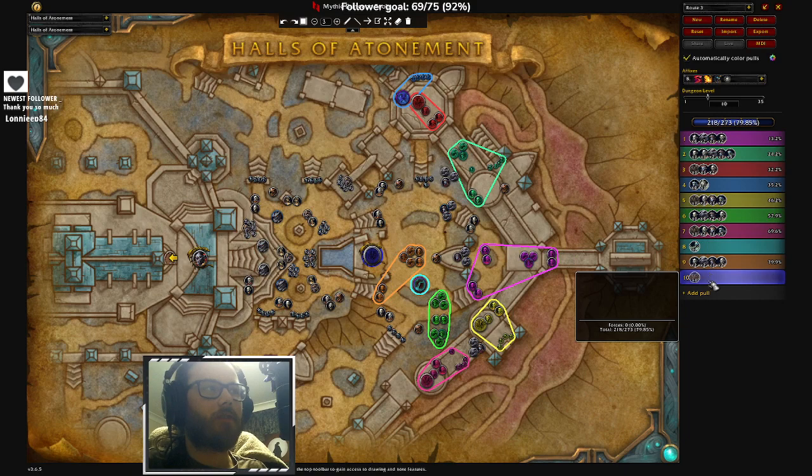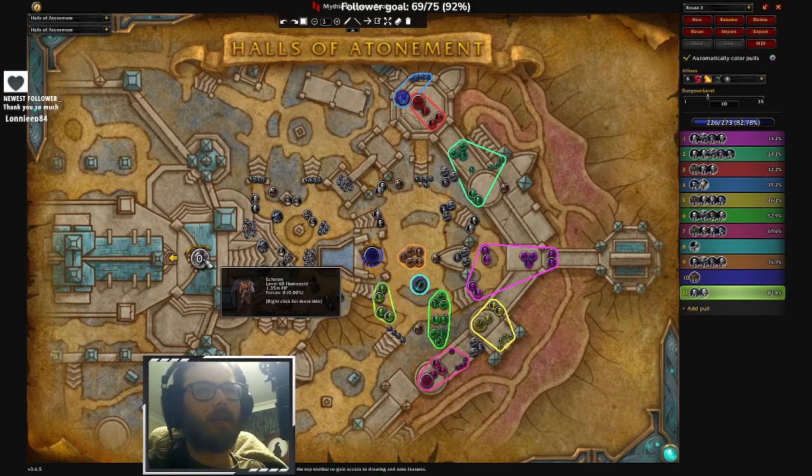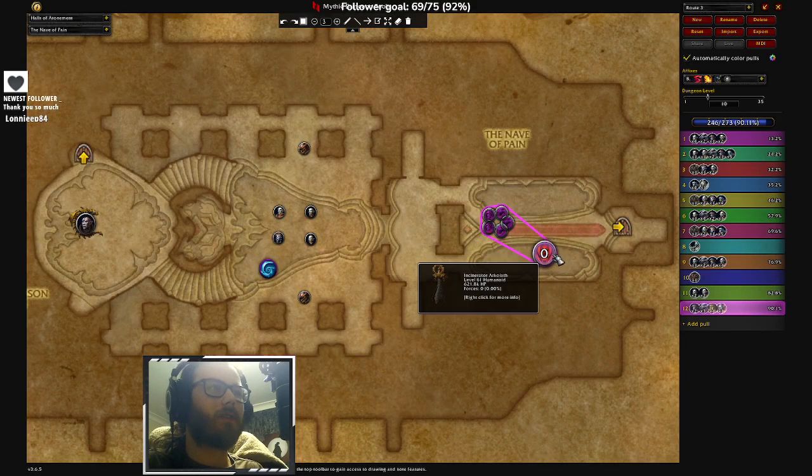Then boss probably. I usually do those two together if you get what I mean, and then you invis up to here. Then do him - you go in here and kill these, and I usually pull this guy outside first.